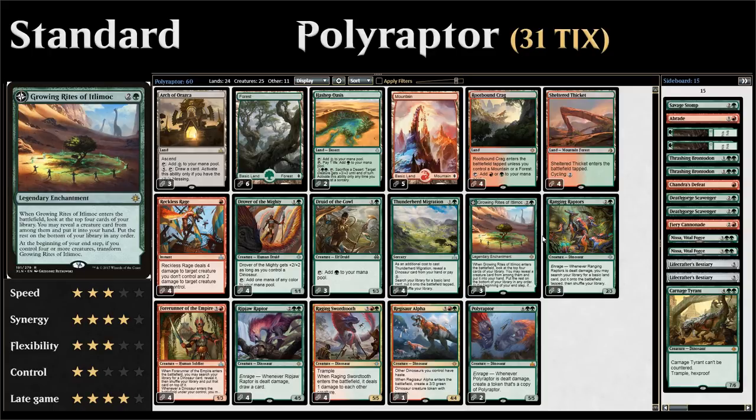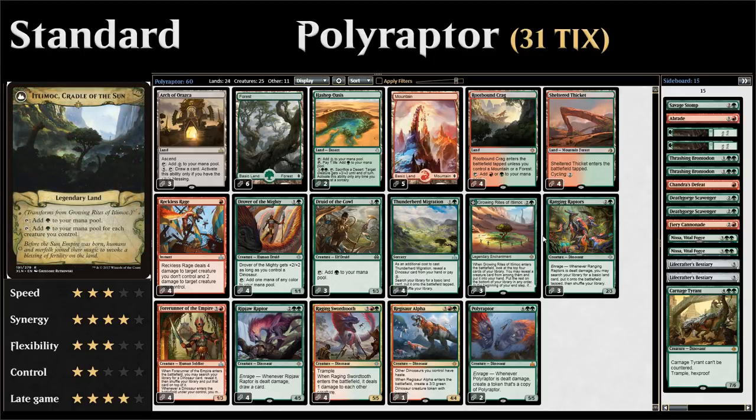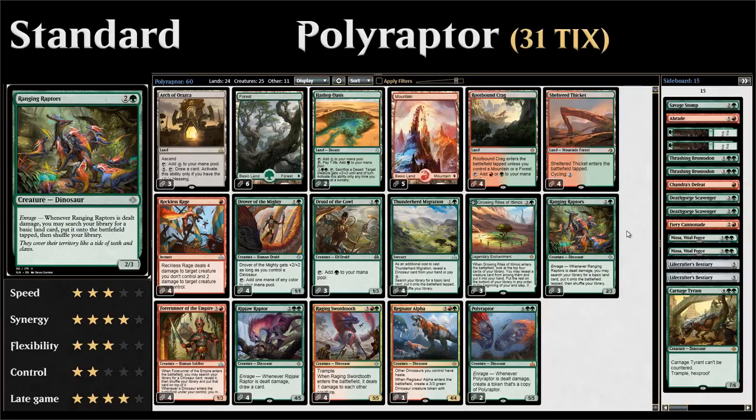Three copies of Growing Rites of Itlamok — a three-mana legendary enchantment. When it enters, look at the top four cards, reveal a creature and put it in hand. We're hoping to find something like Forerunner of the Empire to set up the combo. At end of turn, if we have four or more creatures, it transforms into Cradle of the Sun — essentially a Gaea's Cradle making mana for each creature we control. Three copies of Ranging Raptors — a three-mana 2/3 with Enrage that searches for a basic land and puts it into play tapped, combining nicely with Reckless Rage.